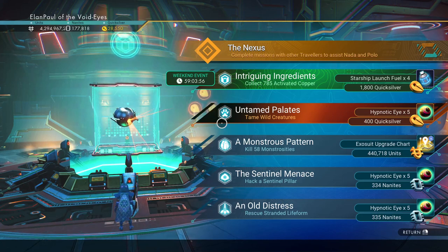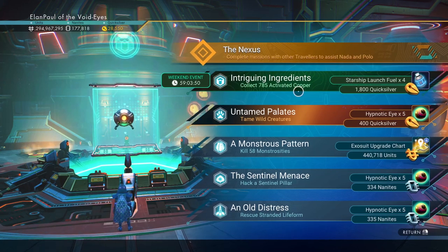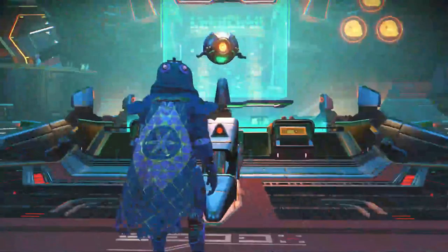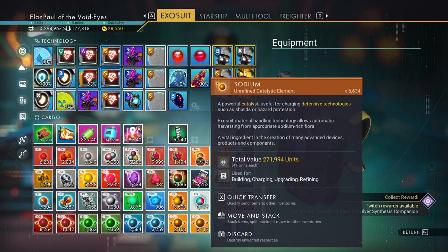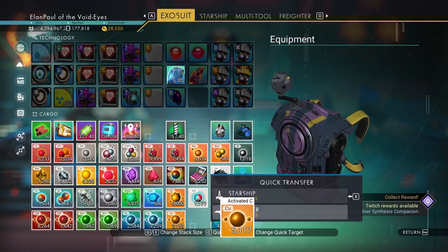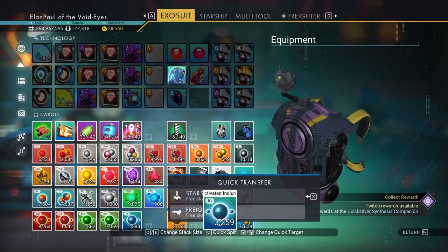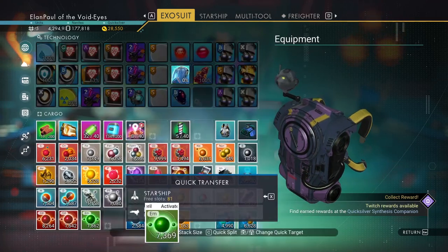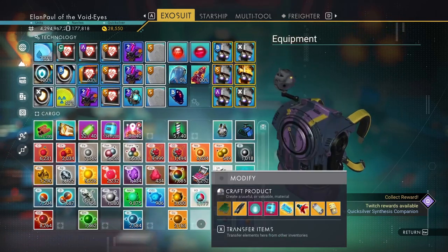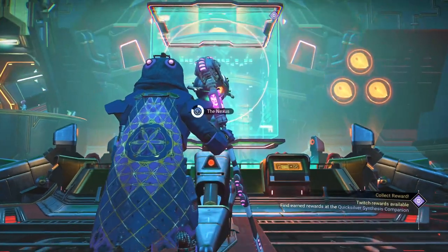It looks like our mission just changed. Your mission could change as time goes by. In this case, I'm supposed to be collecting 785 activated copper. I seem to run into issues where I accidentally complete the mission because I've already got that item — I've got 5,000 of it sitting here. I'm going to put the activated indium, activated emerald, and activated cadmium all in my freighter and hope they don't choose something like platinum or paraffinium.